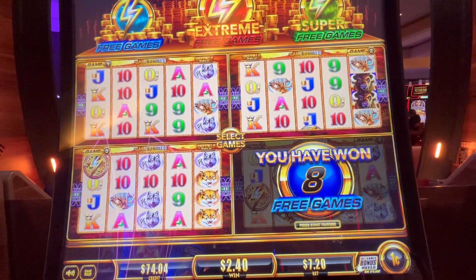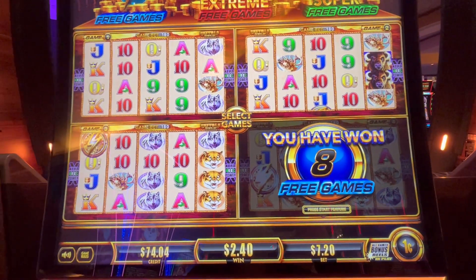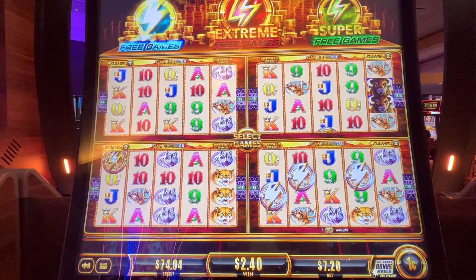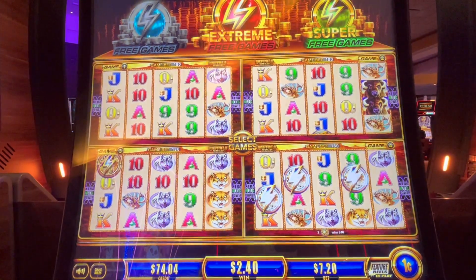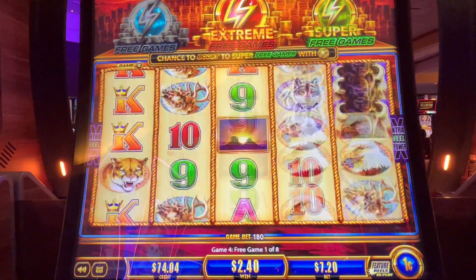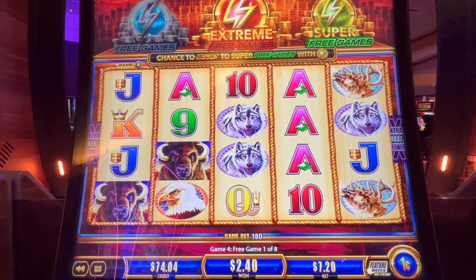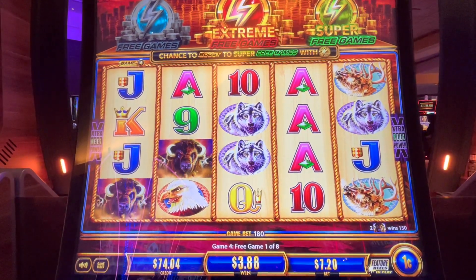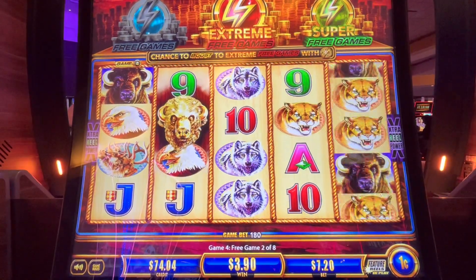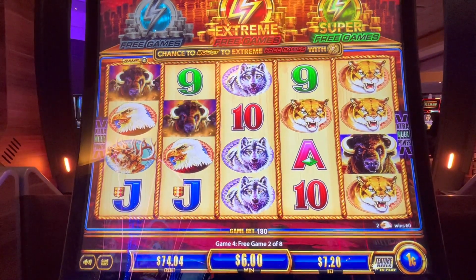Okay guys, we are back playing the Wonder 4 here at MGM. We got free spins at $7.20. We got the regular free spins. Let's see if we can turn those into super free games, or get some buffalo heads so we can turn everything into buffalo. We want to see coins, coins, coins, and buffalo, buffalo, buffalo, and wild, wild, wild — all the good stuff.